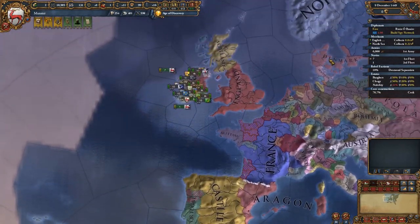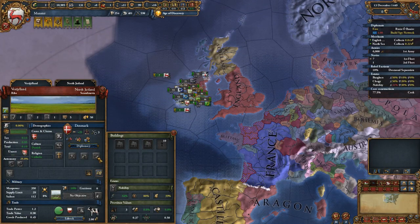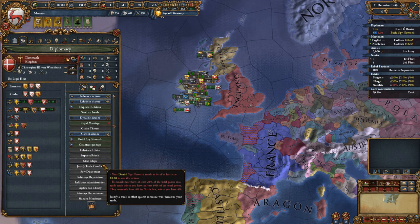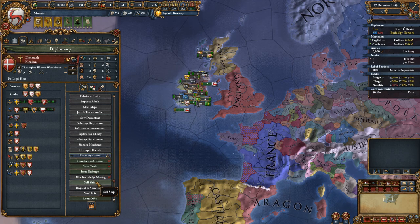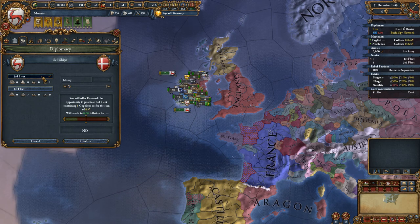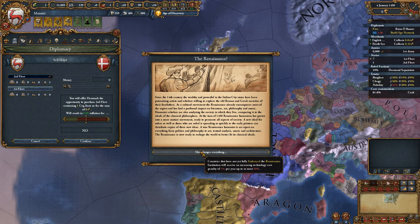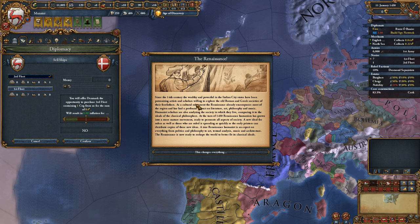Let's see if we can sell one more ship to Denmark. Denmark, do you want another trade ship? I've got one. Trade — sell ship. No, they don't want it. And the Renaissance has started — since the fourth century, wealthy and powerful Italian city-states have been patronizing artists and scholars willing to explore old Roman and Greek societies.